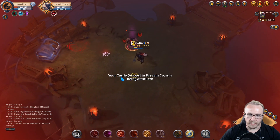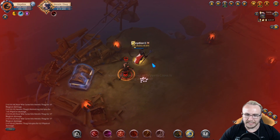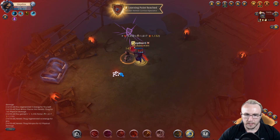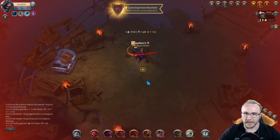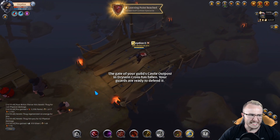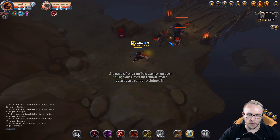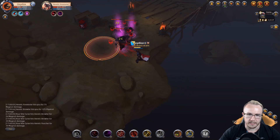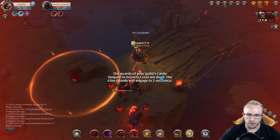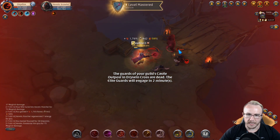Our castle outpost and cross is being attacked — not saying it's not my problem, it's definitely my problem, I'm part of this guild. But I don't know what they want me to do with tier 5 gear right now. 'Your guild's castle outpost has fallen, your guards are ready to defend it' — that sounds really serious. Good luck to them, I really hope they get that taken care of. If they need my help they can contact me and I'll be there right when I'm done with this video, guaranteed.